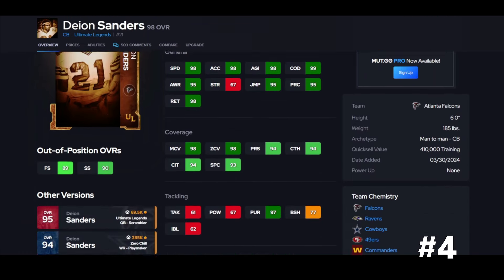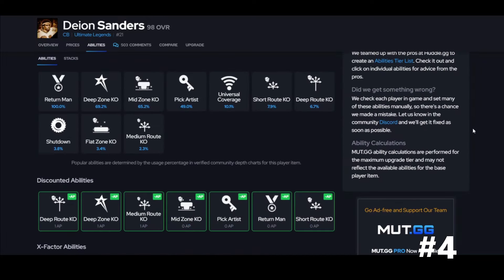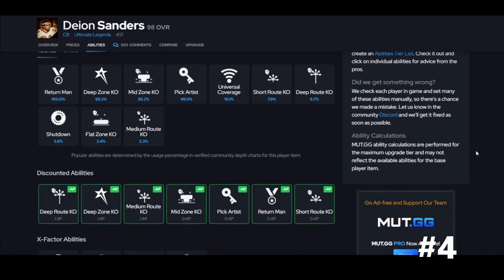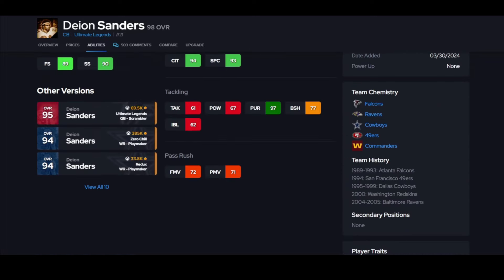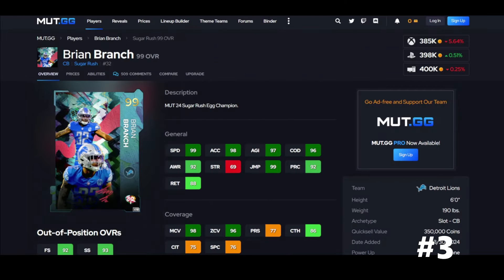Sanders plays better than you think — he's still in my nickel right now. He jumps routes and just plays a little bit better than you'd expect. If you haven't tried him, I'd suggest it. He gets deep zone KO for one and pick artist for zero. He also gets return man, so if you're looking for a return man who is still relevant on the defensive side, you could definitely get Deion — that return man ability can make a difference.